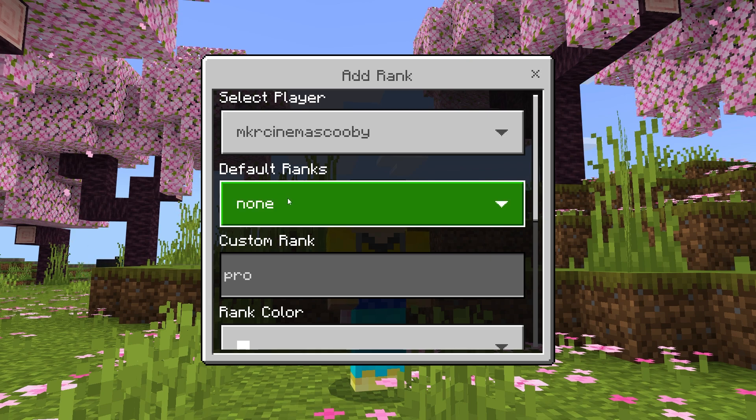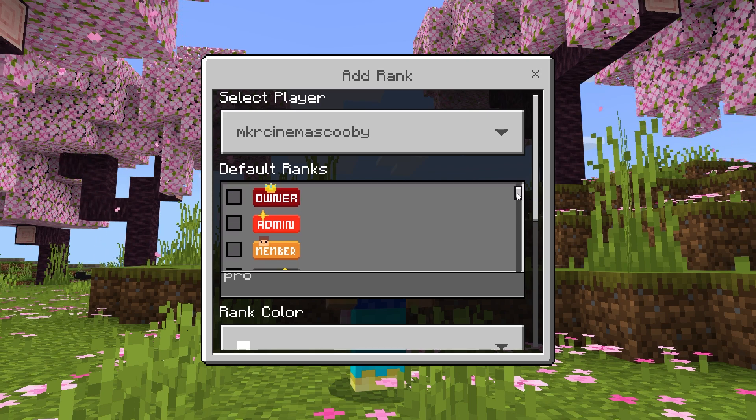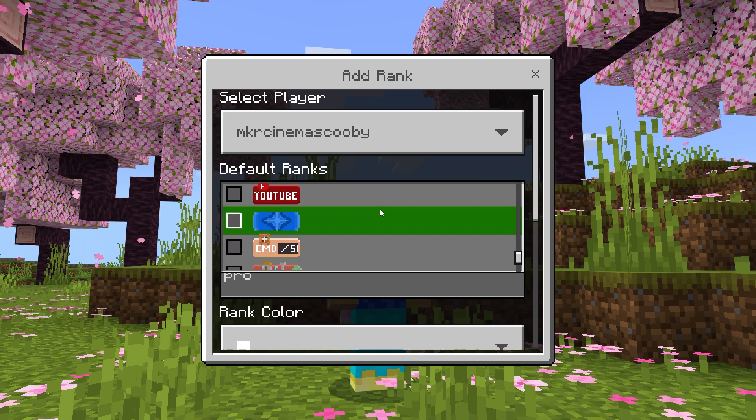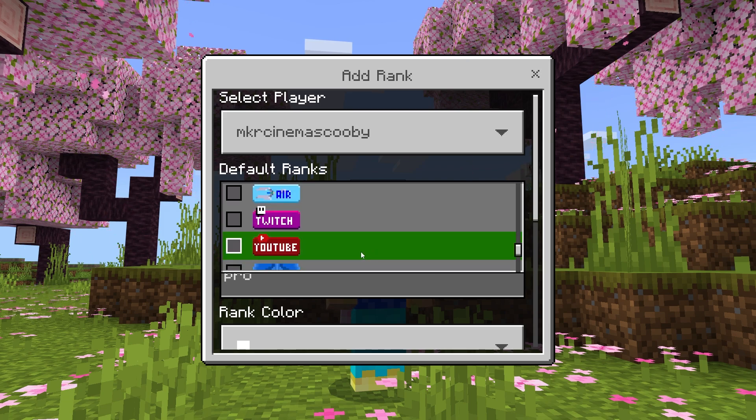Let's go through the default ranks first. We've got quite a few: owner, admin, member, VIP, diamond, iron, gold, stone, noob, nether, space, fire — which looks absolutely sick — water, air, twitch, youtube, a weird diamond-looking one, a command block, builders, and the absolute legends one. They all have very cool custom-looking textures.